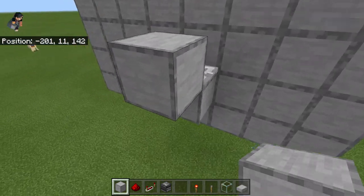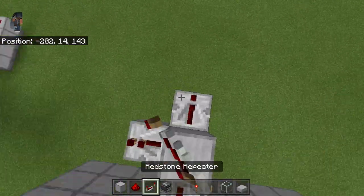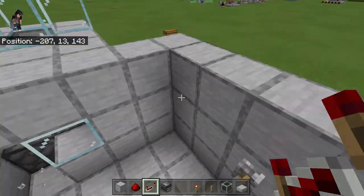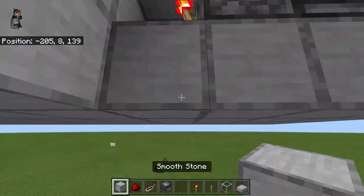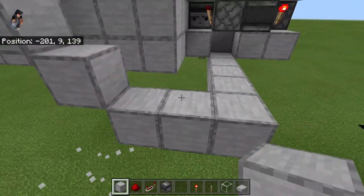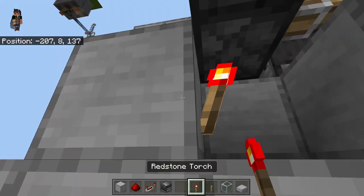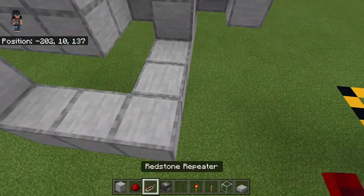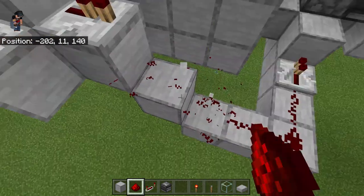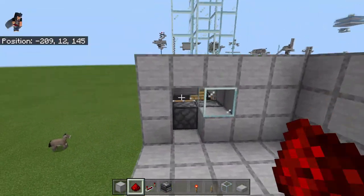We want a redstone pulse going into a block which has a torch on the opposite side — that turns off this whole part. Hook it up, and now if we turn this on, that whole section gets turned off. I recommend working from that side first. Note: redstone powered by a lever or torch reaches a maximum length of 16 blocks, so count out sixteen and place a repeater to extend the signal.